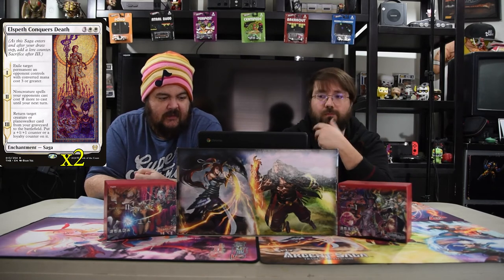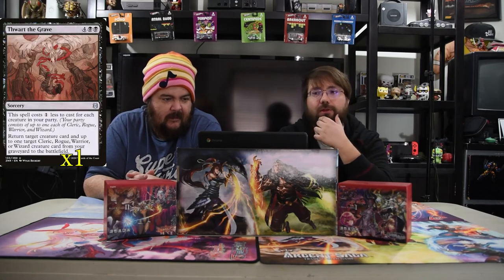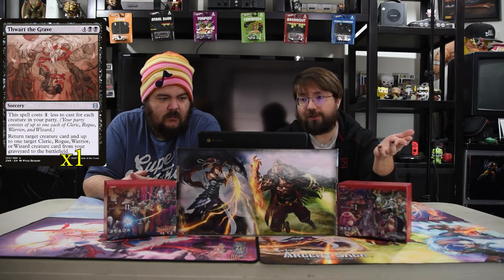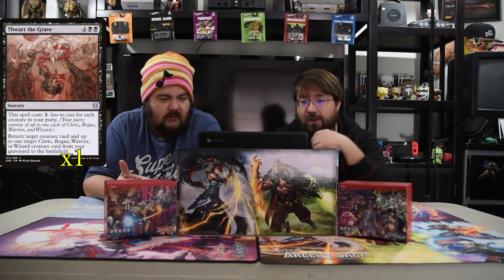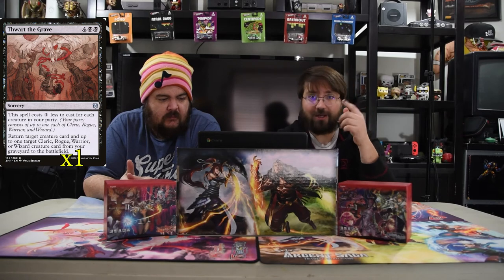Elspeth Conquers Death — it's two white and three. The first saga chapter exiles target permanent an opponent controls that costs three or greater. Chapter two: non-creature spells your opponents cast cost two more until your next turn. Chapter three: return target creature or planeswalker card from a graveyard to the battlefield, and put a +1/+1 or loyalty counter on it. Bringing back dudes is what it needs to be doing. And we have a one-of Thwart the Grave — four and two black sorcery. The spell costs one less for each creature in your party, so since you always have a cleric it's only going to cost five. Return target creature card and up to one cleric creature card from the graveyard to your battlefield. Basically you get two dudes for five.